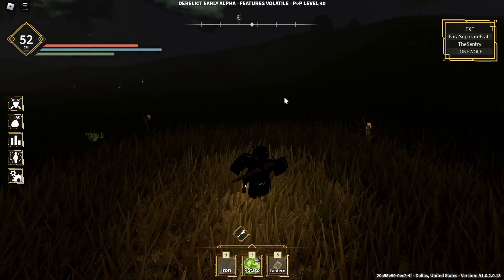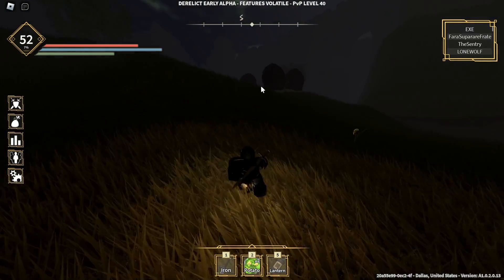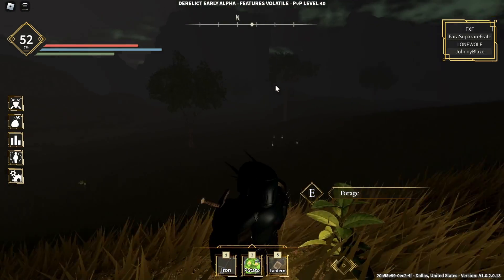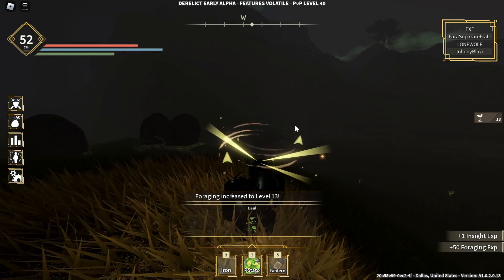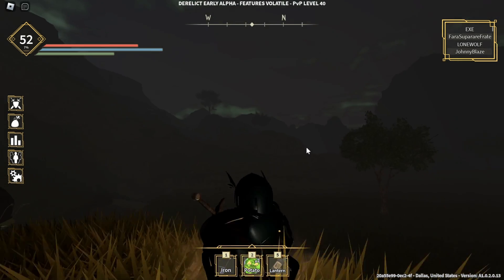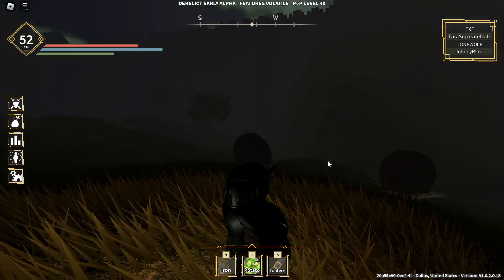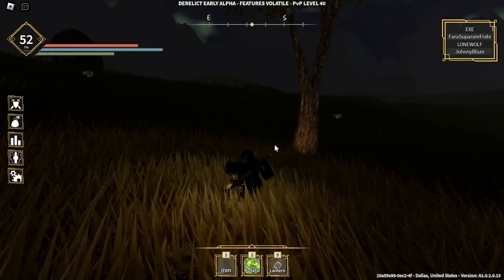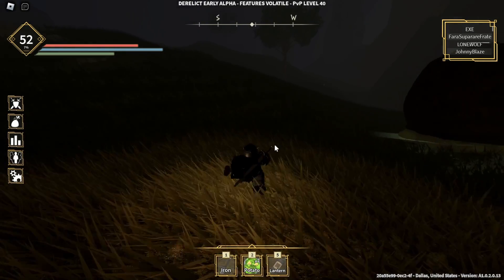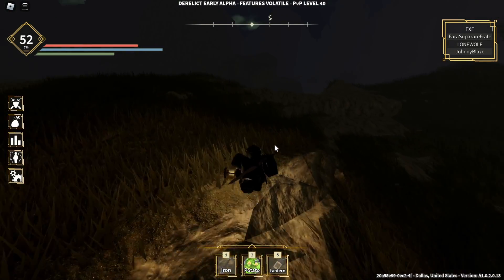As you can see, we're now at this huge plains area. Avoid these guys here — they're ideal poison. Now, these are not the ones you want to start foraging; those are not what you need. The ones you need are these here — this is the basil. I'm at level 13 foraging right now. Before you come here, you need to be level 4 foraging to be able to forage basil.